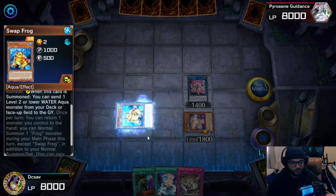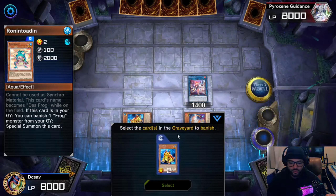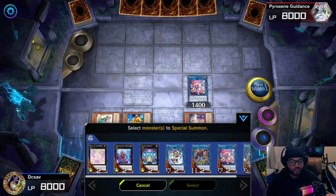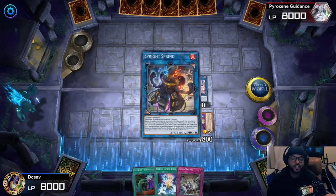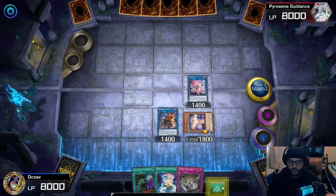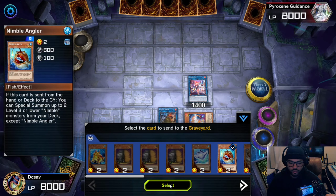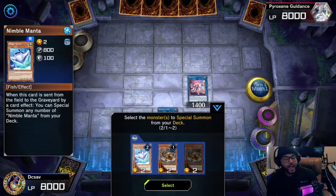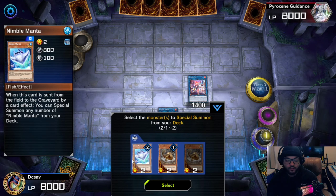Activate Sprite Elf's effect one more time — you're going to send Rottoten. Then you can activate Rottoten's effect, banish the Swap Frog, and special summon the Rottoten. Now with both of these monsters you're going to start sprinting. Make sure you put Sprint in the middle — he has to be co-linked for his effect to go off. Activate Sprint's effect and you're going to send a Nimble Angler to the graveyard. Activate Nimble Angler's effect and you will bring two of these monsters out.